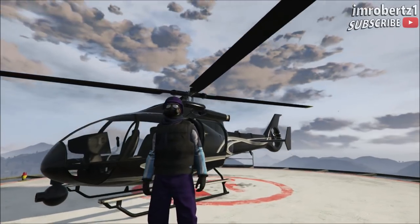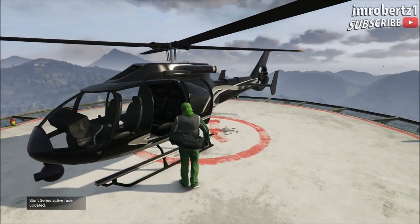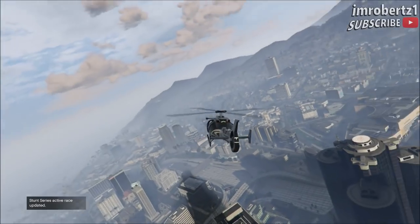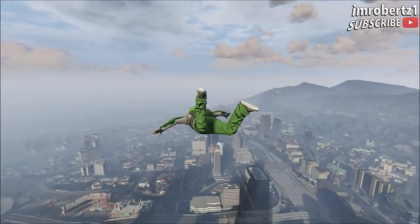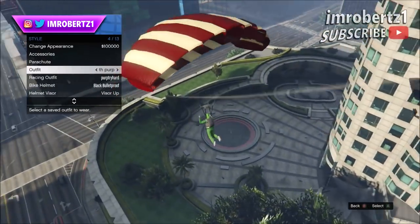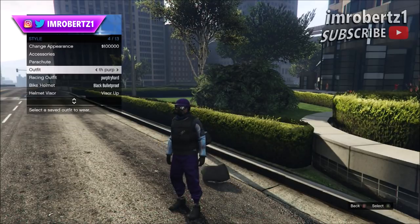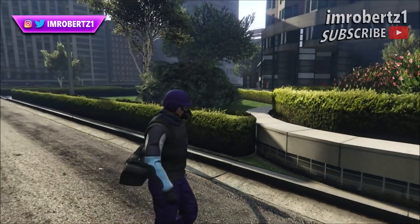Now do the duffel bag glitch — I'll have a link in the description. If you have the duffel bag already, do the duffel bag transfer glitch by getting in a helicopter then flying a certain amount of feet in the air, then jump out. Hold down select, go to style, then hover over the outfit you want to transfer the duffel bag to. When your character starts to land and take off his parachute, select the outfit. You should have the duffel bag with that outfit.